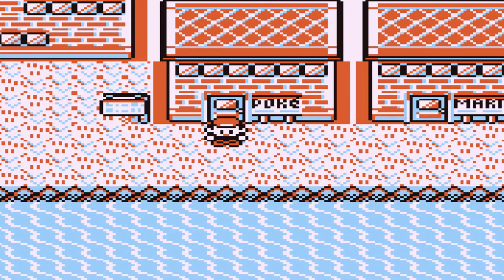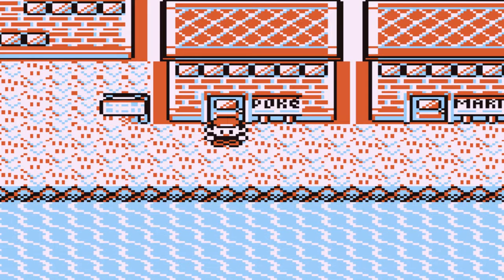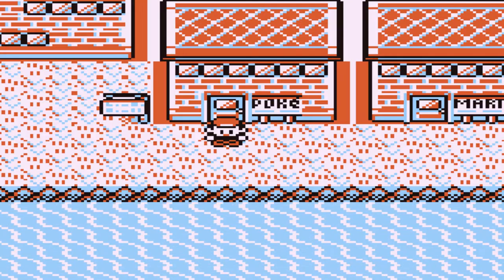So in our last episode, we got to the Pokemon Mansion and defeated everybody in there — mostly everybody — and got ourselves a secret key in order to go to the Cinnabar Island Gym.